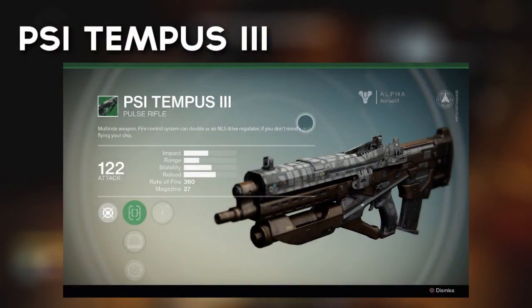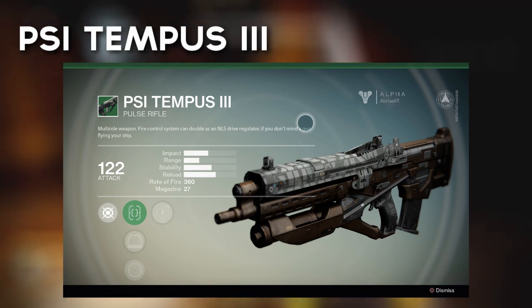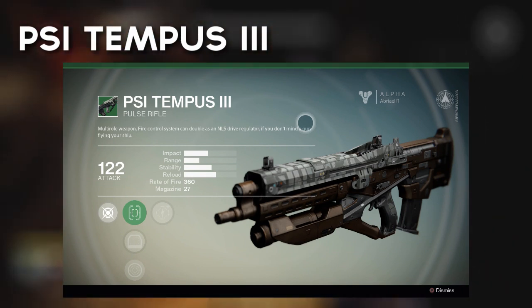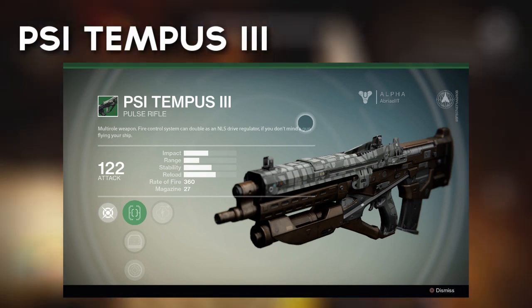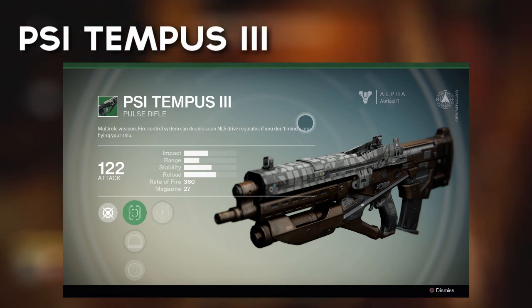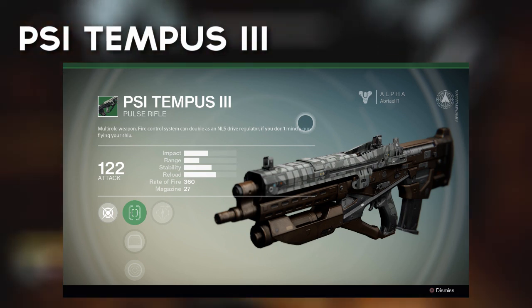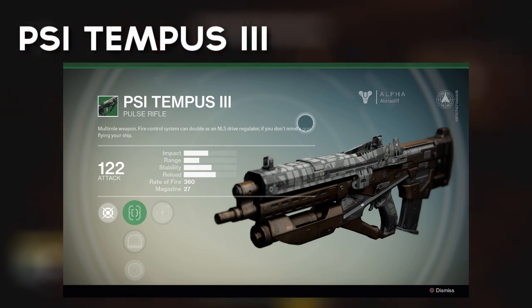The PSI Tempus is the first pulse rifle we're looking at today. It's an uncommon pulse rifle, meaning you may not come across it as much as you'd like out there on the fields of Destiny. But once you do, it'll pack a 360 round rate of fire with a base magazine of 27 and a damage rate of 122. The weapon's range may be short, but with its rate of fire the gun favours more agile, up-close players, so running gunners will find it very favourable.